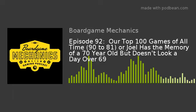Zooloretto is a good older game. I was blown away by it — pretty light, but still enjoyable with enough decisions to keep me interested. It's 100% family weight, which to you is super light, I know. But family weight games have a lot of table accessibility — you can play them with a lot of people.